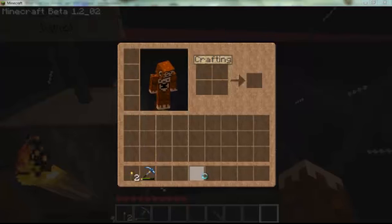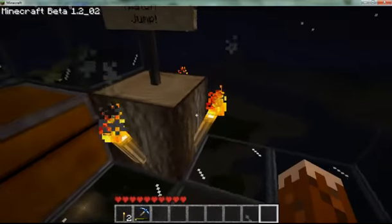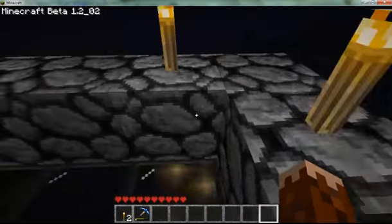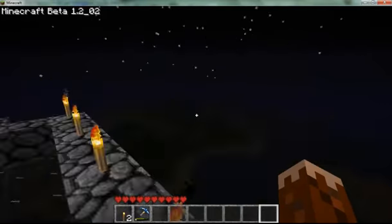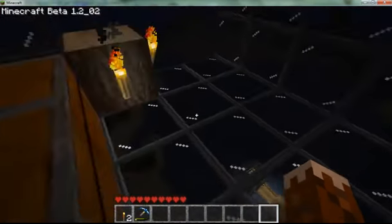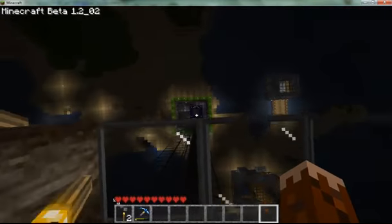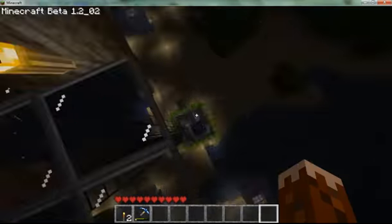Hey everybody, I'm MrBallNBC and today I have for you some Minecraft gameplay. Right here is my epic jump on one of my worlds. As you can see, you can see a lot from up here. I created this thing just to see how high I could go, and I created that little hole down there. That little obsidian thing goes very far down.